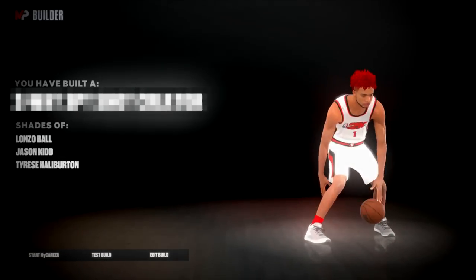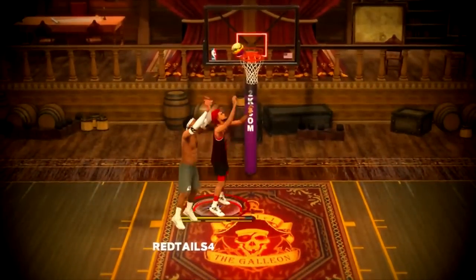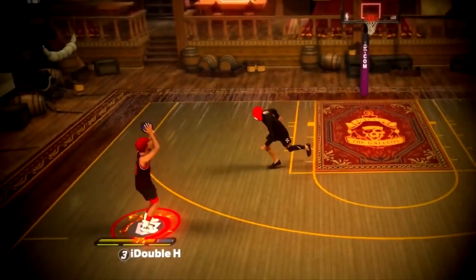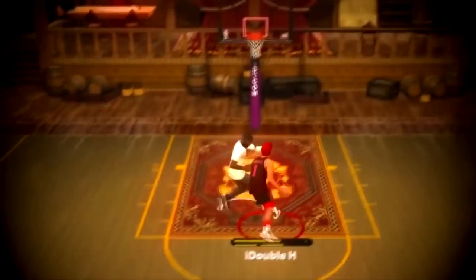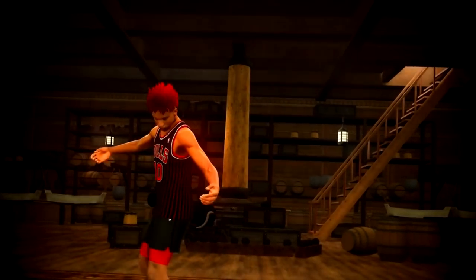Meet the two-way Game Breaker — the biggest defensive menace possible build in the game that can shoot from anywhere or over anyone, while unlocking every single dribble move in the game and getting unblockable dunks and the fastest dunks in the game, while bowling its way to the basket with its strength. This build is Game Breaking.